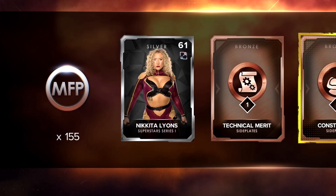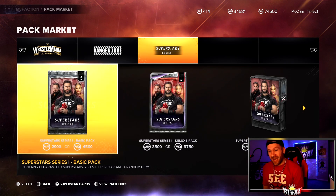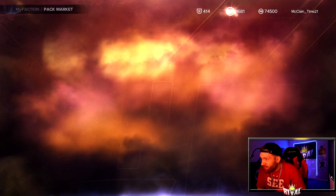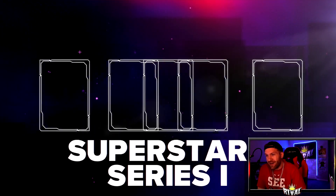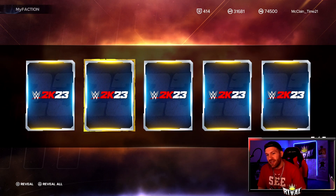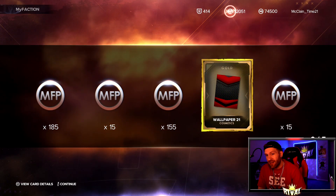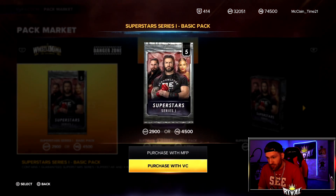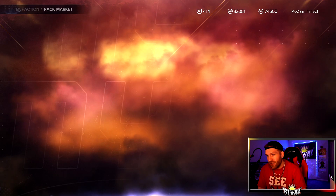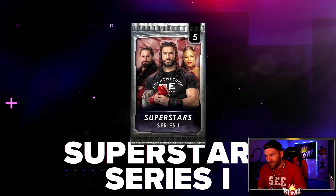We get a Nikita Lions — oh yes! We're only one card away now from that AJ Styles. We need a Bronze Aliyah and these basic packs can do it for me. We actually got a Gold Becky Lynch — interesting. We also got a wallpaper we did not have. Another card closer to Seth Freaking Rollins — we're gonna get him, no doubt, in this video.